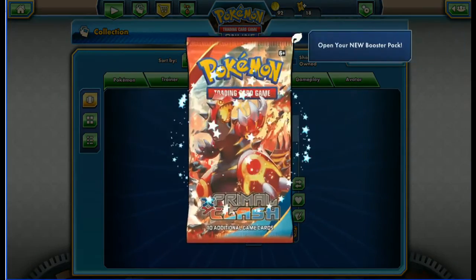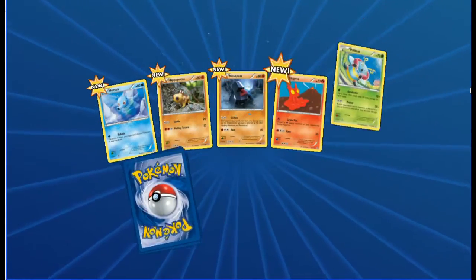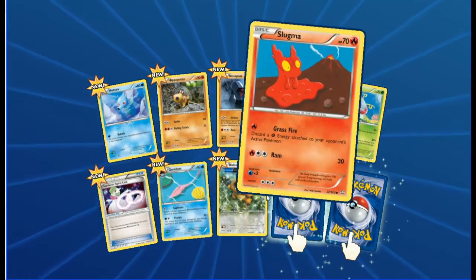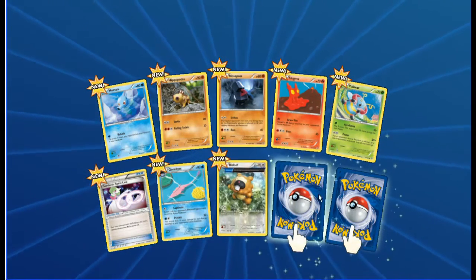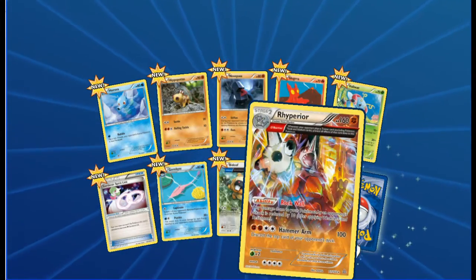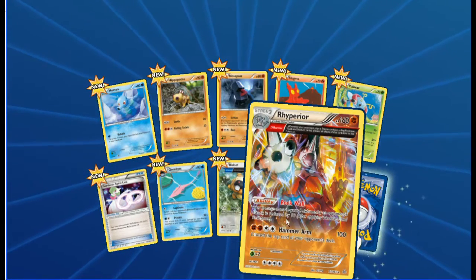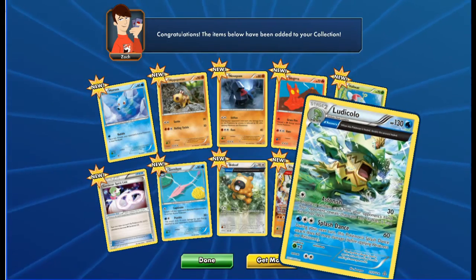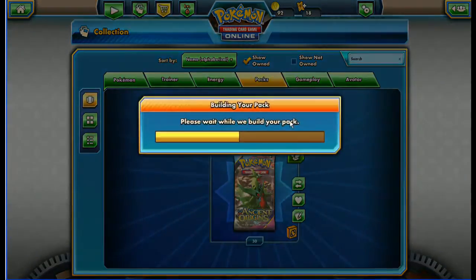Let's see if we can get some epic pulls. There's a Primal Clash pack here - a random one. We have Horsea, Hippopotas, Nosepass, Magmar, Volbeat, a Spirit Link, and Garbodor. Bidoof - is that an Ancient Trades card? I haven't really looked at these sets before. Hollow Roserade doesn't look like it from there, and the one in the back is a Ludicolo. Is it Ancient Trades? I'm not sure.